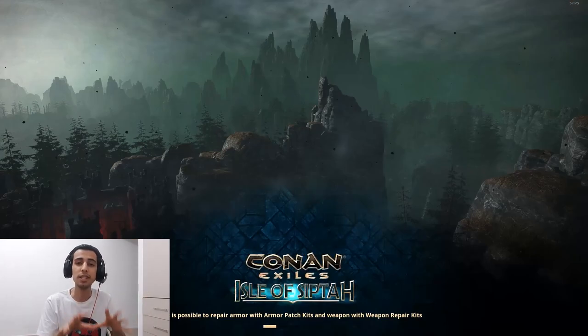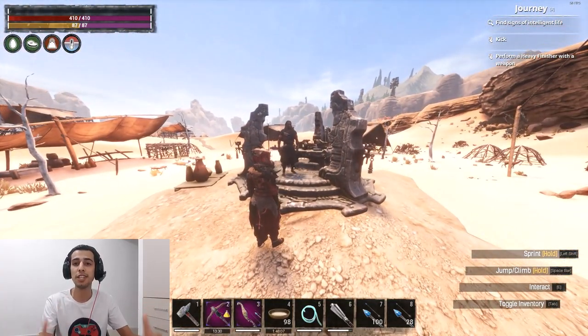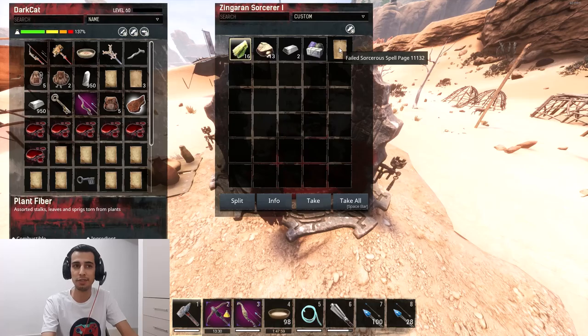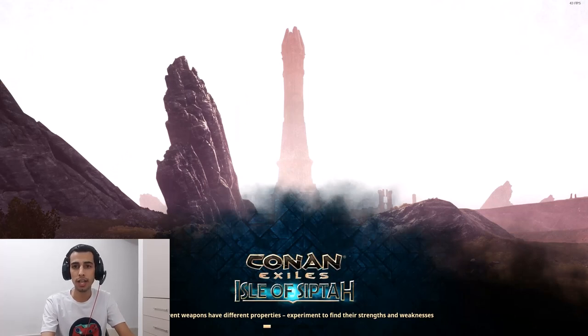The next location is the Black Galleon. In the middle of Black Galleon you'll find a sorcerer location that's completely new — they added it to the game. This one is a sorcerer level one, which is not ideal, and it dropped a failed spell page again.